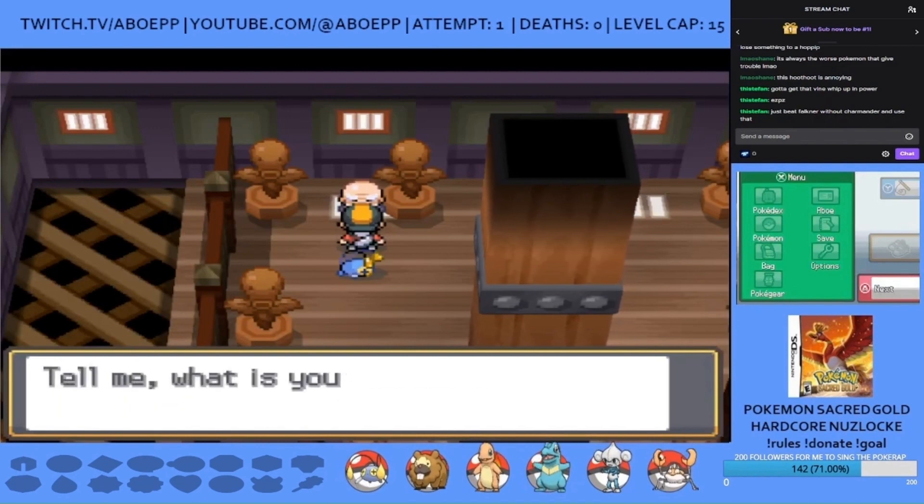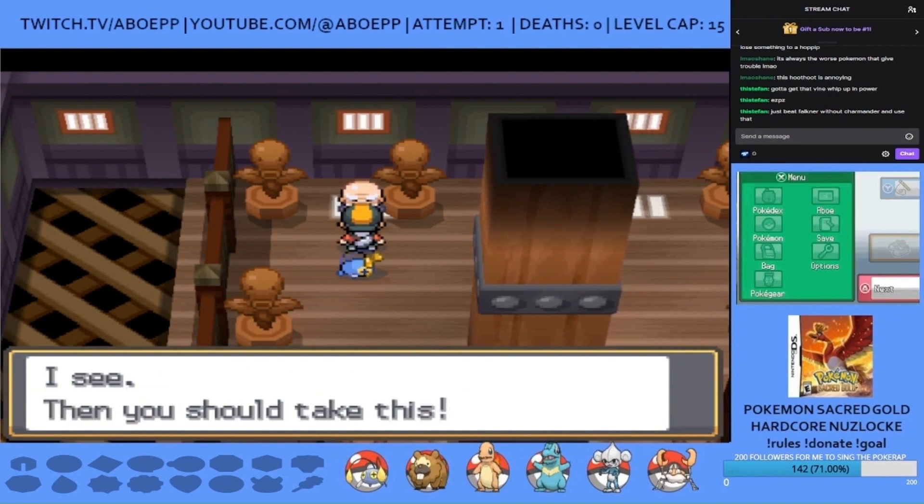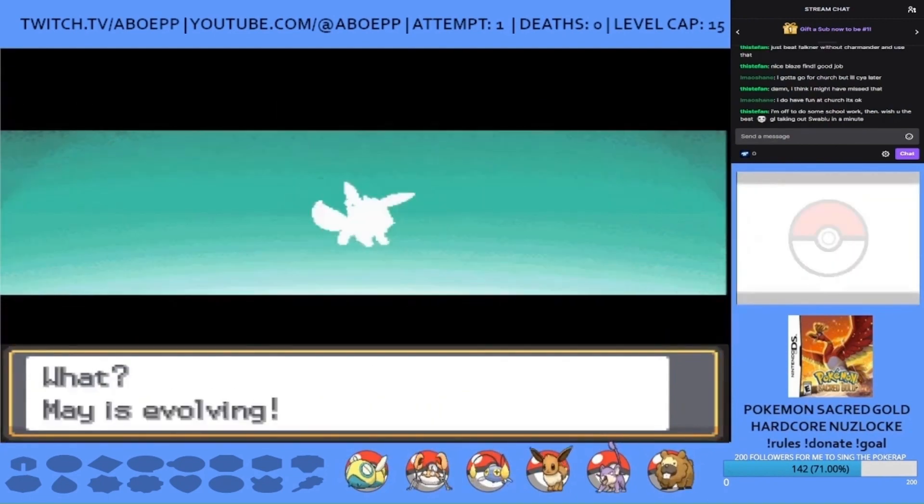I switch to Ash the third who deals decent damage but is brought to the red with a crit Uproar. Luckily this means Blaze activates, so Ember takes him and Cherubi out to win me the battle, which was tougher than I'd have expected. Lee asks which evolution I'd like, and for the early game Glaceon is the best choice, so I go for it and evolve him at level 13 to learn Icy Wind.